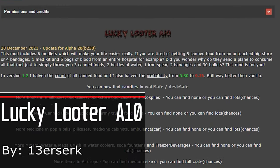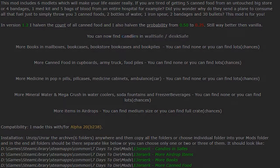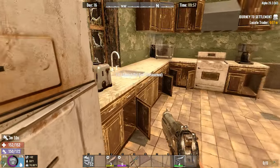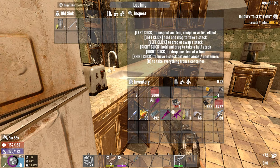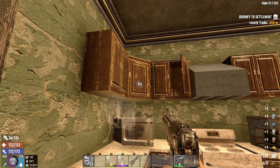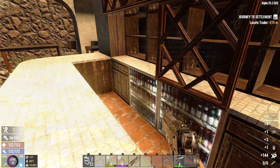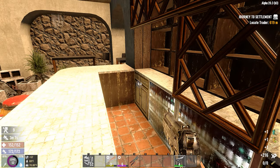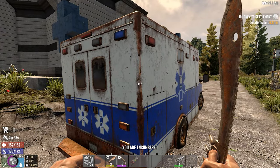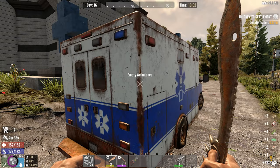Now we have Lucky Looter A10 by Berserk. This mod really makes the loot make more sense and more worthwhile when exploring generic buildings like a house. It increases the loot in cupboards — like food and stuff — without making it game-breaking. You'll find a lot of food in some spots, but still nothing in other cabinets. It just makes the loot more bulky in certain situations, especially in pill boxes and medicine rooms. It also makes ambulances actually worth exploring by themselves.